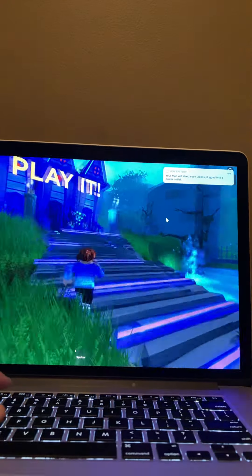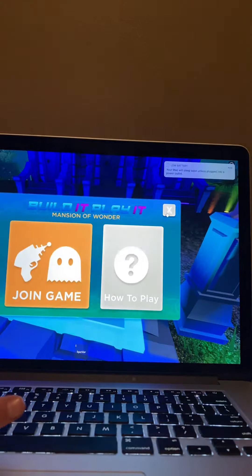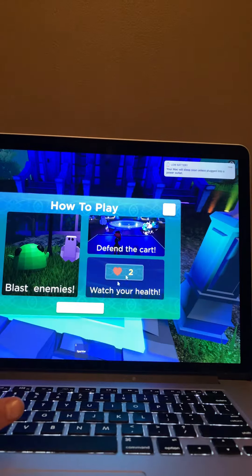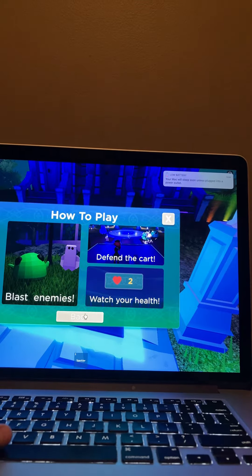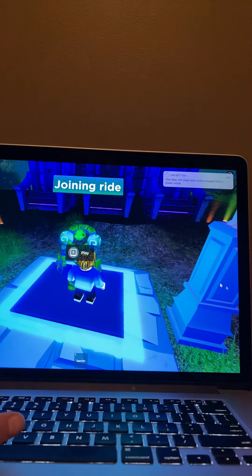Now just go up here, go through it, and press play. If you want to know how to play, just press this: blast Emily, defend your cart, watch your health, then join game. It says joining — ride!